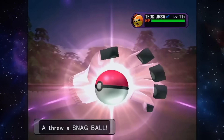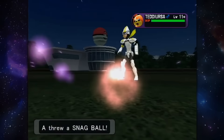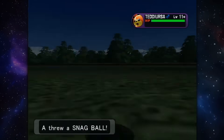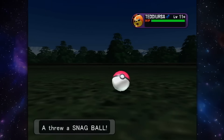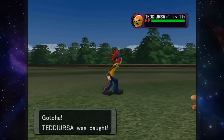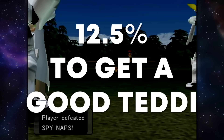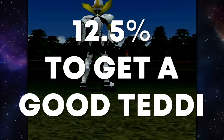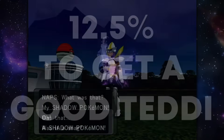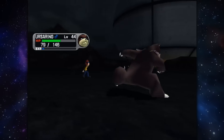Teddiursa is obtained at around the 9-minute mark, where the goal is to pray for good enough Attack and Speed since you can't manipulate Teddiursa's stats. According to the speedrunning notes, getting the required 25 Attack and 16 Speed for Teddiursa at level 11 is about a 12.5% chance of happening. Pretty rough odds overall, but if you want to KO Pokemon in this brutal game, you're going to need good enough stats to do it.